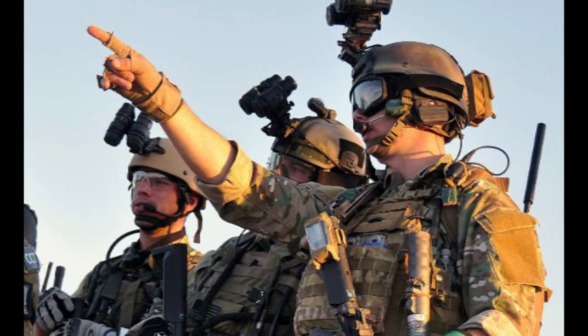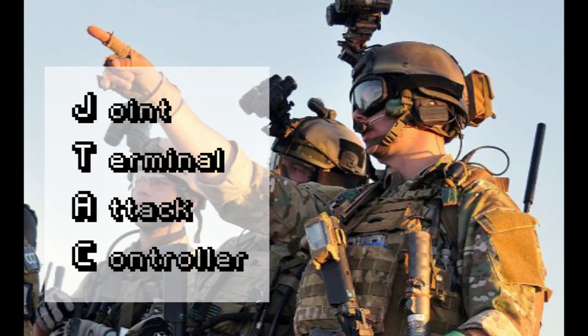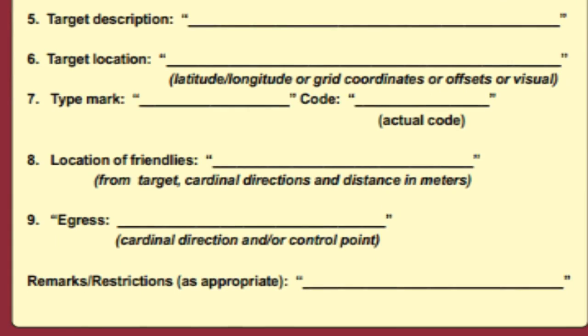The JTAC is the man on the ground whose job is to make sure that we only hurt the people we mean to hurt with CAS assets. The close air support process has evolved since World War II and has culminated into the Nine Line, a concise format to get the important information about the situation on the ground to the pilot in the air.